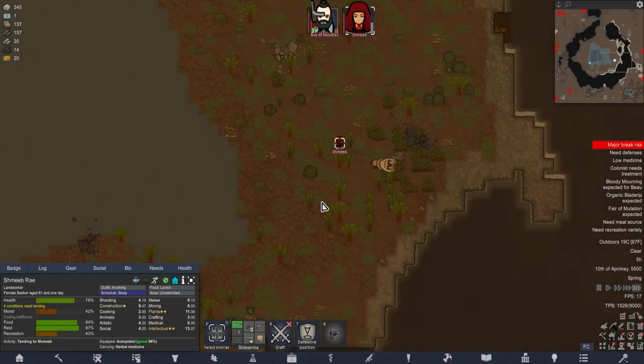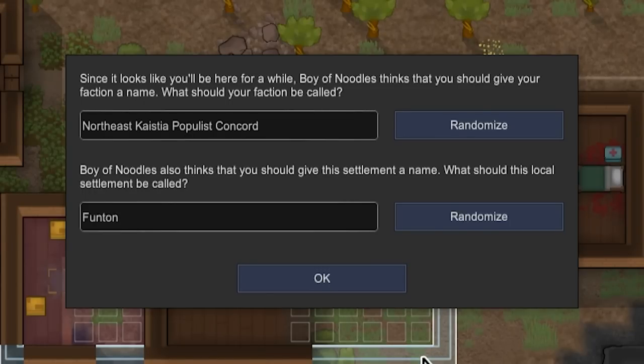Shmeeb is just going to do everything at this point. It looks like you'll be here for a while. Boy of Noodles thinks you should give your faction a name. What shall your faction be called? Shall we be the Northeast Kaistia Populous Concord? No, that's a terrible name. I'm having a difficult time coming up with something that's indicative of being genetically pure, as in free of disease.